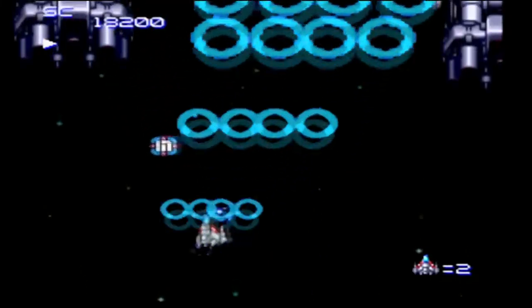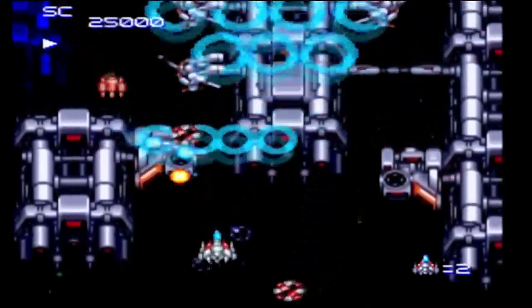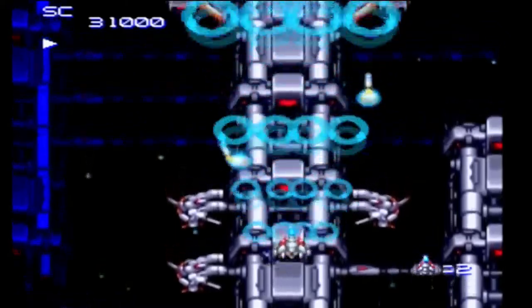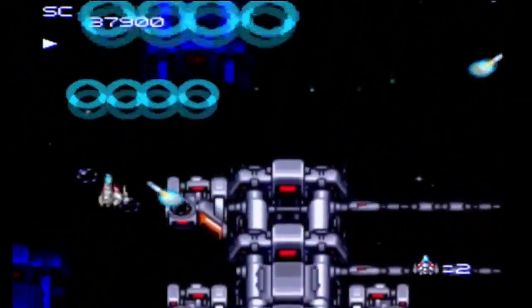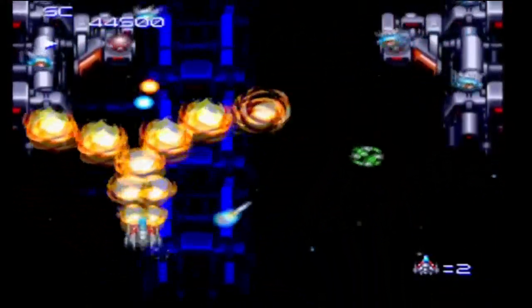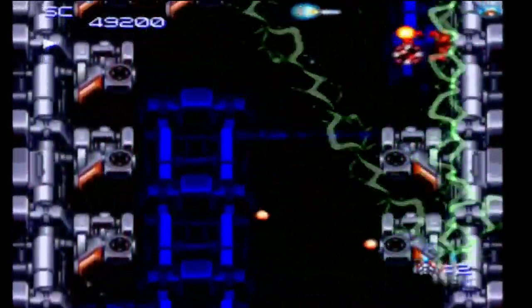A variety of weapons including rings, bullets, electro lasers, and a flamethrower. Also homing missiles, or alternatively some defensive shields you can swing around your ship to block bullets and ram enemies. Developed two years before Soldier Blade for the TurboGrafx. This one does have more weapon options, even if their visual design isn't something I like as much.